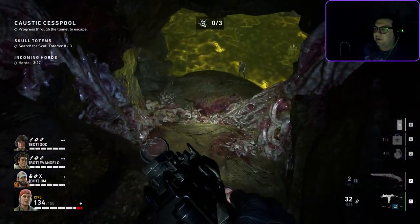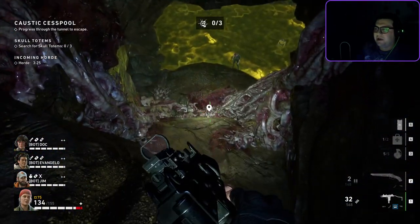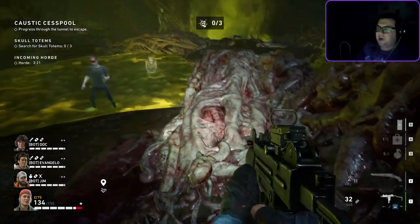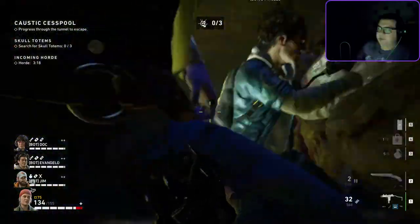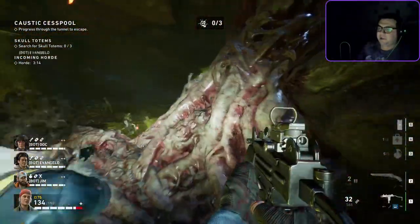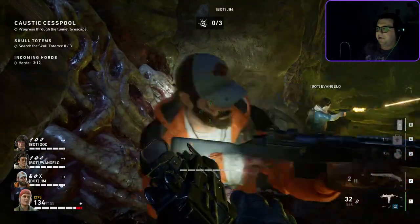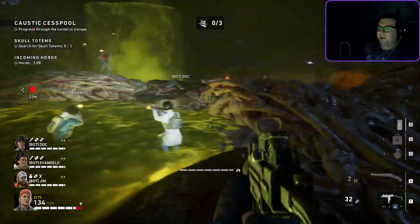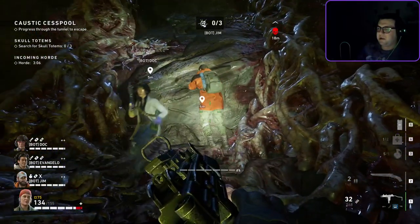Dropping down — one important thing to note: once you drop down, get away from this slide because the bots are going to break. If you hug this slide, you can see the bots jump up and down trying to get up here. So once you drop down, be sure to get away from the slide, otherwise you'll look like Jim here.